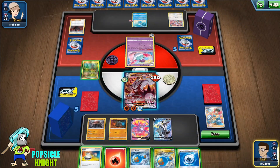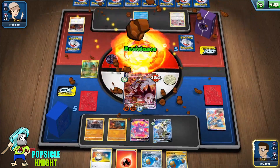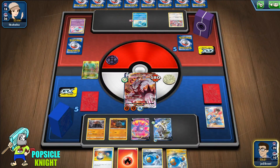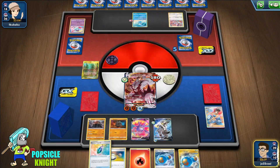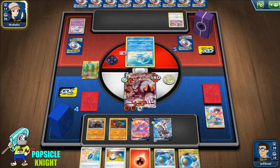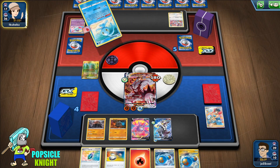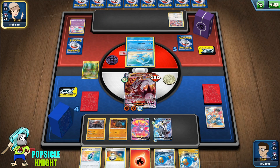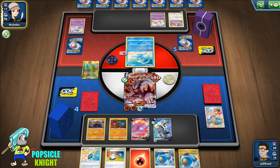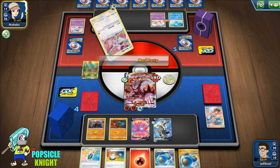They are hitting for a lot of damage though — we're only getting one prize at a time. I'm going to start setting up Rapid Strike. I'll use Beatdown here; they're down to one more attacker on the bench anyway. But if they get a Twin Energy and their Manaphy has Air Balloon, they can just easily retreat and knock out our Single Strike.